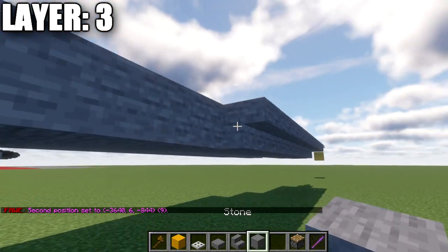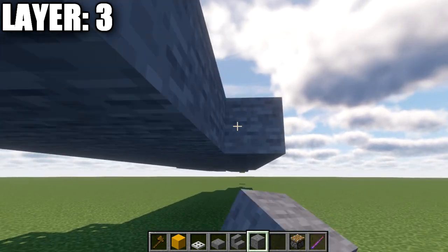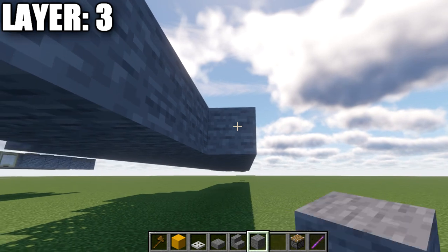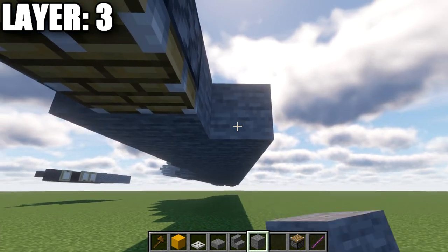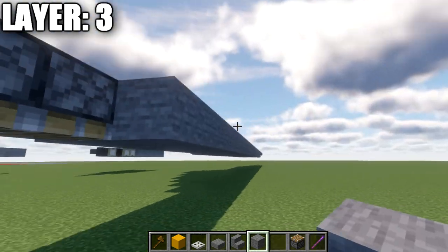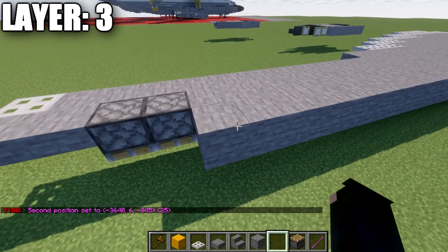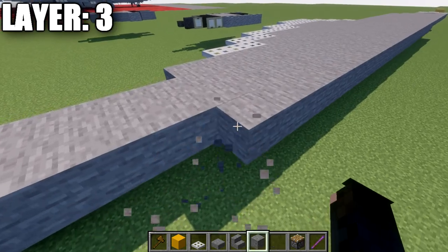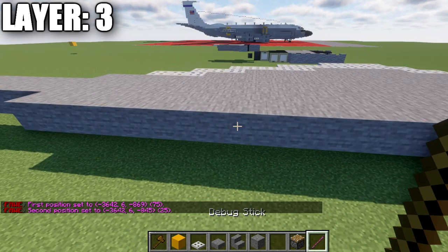After those nine stair blocks, place down stone full blocks going back - this will be a total of 25 stone full blocks. Go ahead and double check your count. Then place down 8 stone upside-down stairs, followed by 3 stone top slabs and then an iron trapdoor at the end, coming off that top slab.